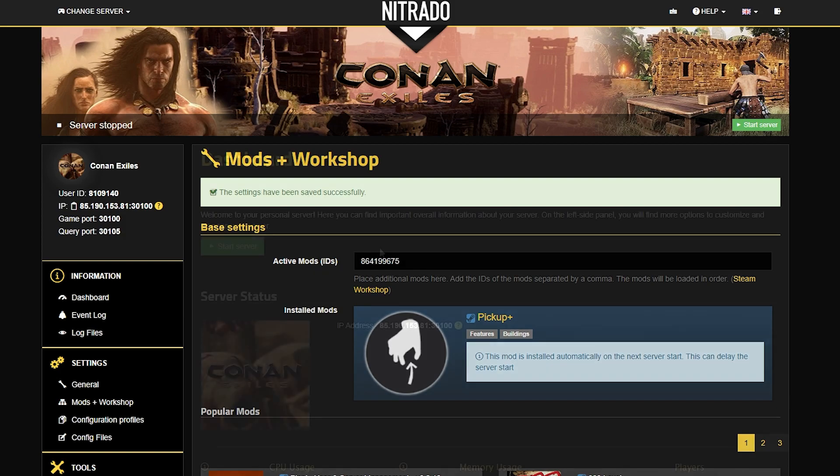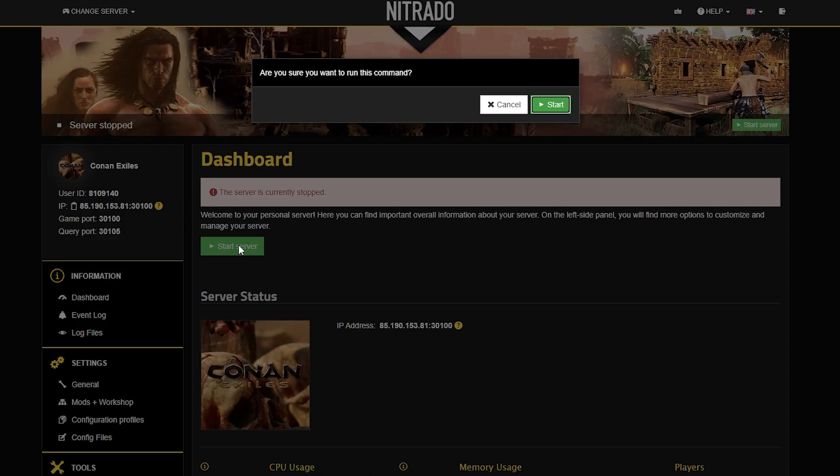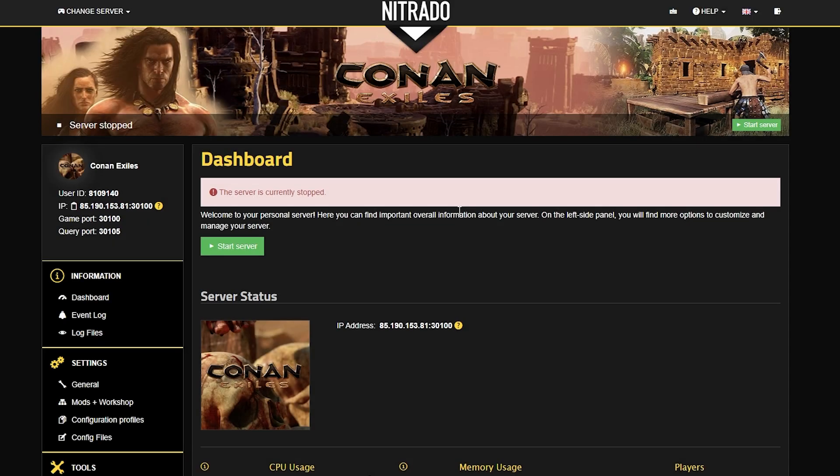Now all you need to do is head back to your dashboard and start your server with the green start server button. Double down on the pop-up, and then you'll be good to go.